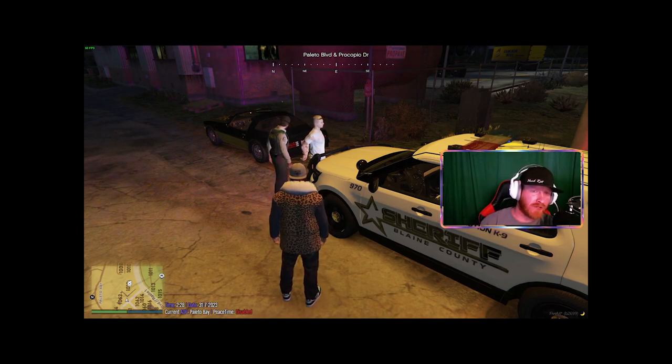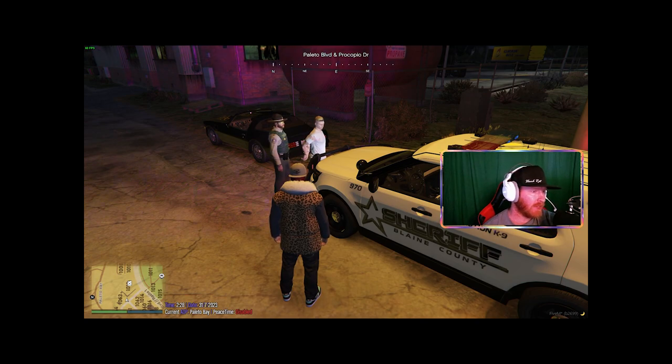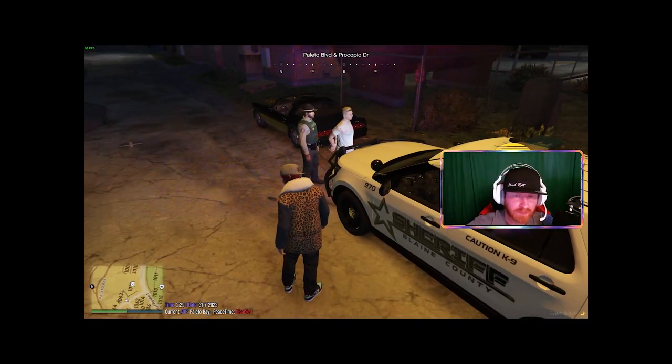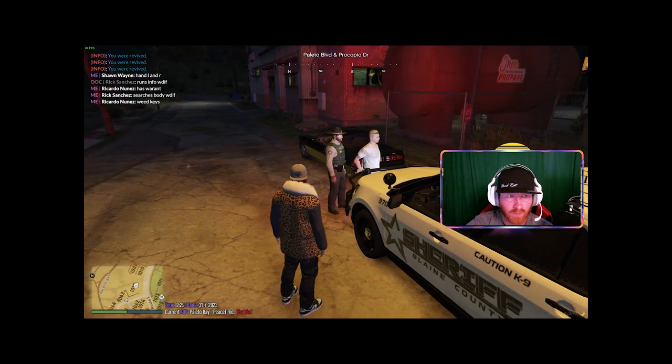Now the officer types in chat or skybox 'search body, what did I find?' and the civilian will reply with '/me' and whatever they want the officer to find. It can be whatever the civilian wants to be charged with or not, and how long they want the RP to run out. The civilian types something like '/me wallet, keys, weed' — whatever they want.